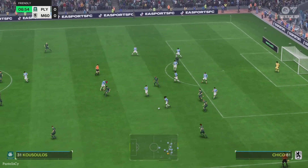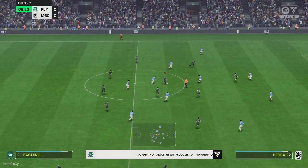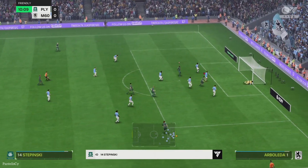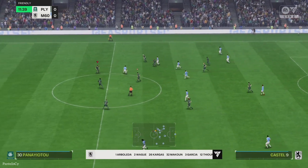Nicely timed tackle. The lineup for 1860 — they're matching up here, so midfield domination will be key to winning this game. If they can manage that, it will allow their fullbacks to join the attacking play. That header needed to be a lot better than that — didn't really make the keeper work.